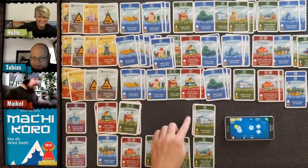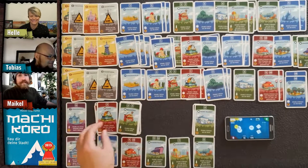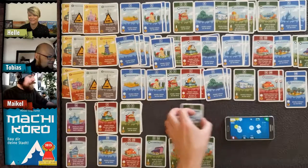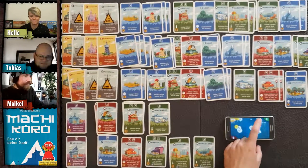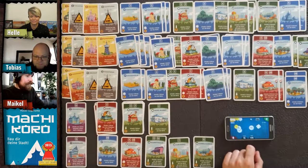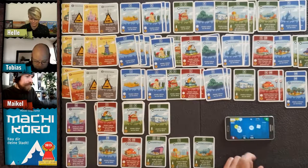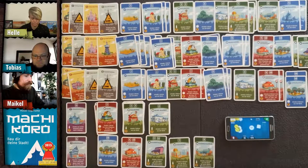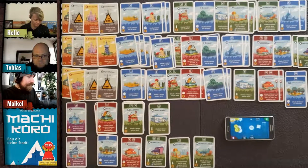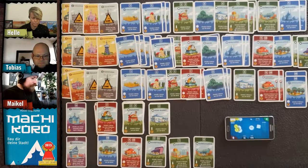Only a few cards remain for the small numbers. It's my turn — I roll a four with one die, which gives me three coins from the convenience store. I've got 19 coins total.